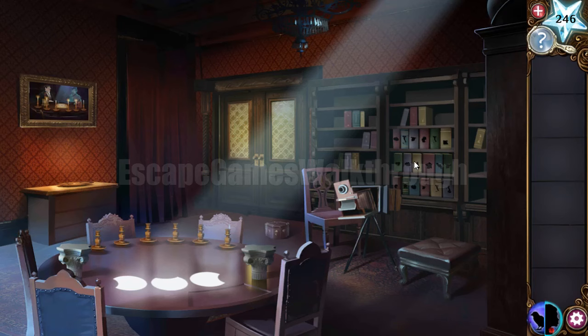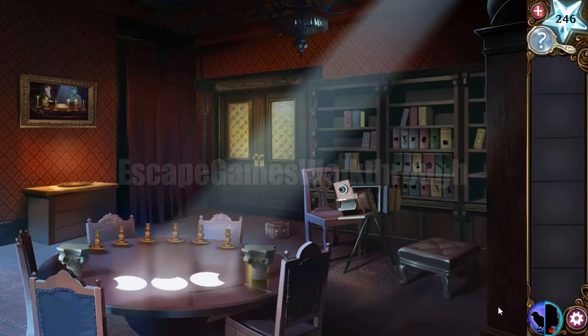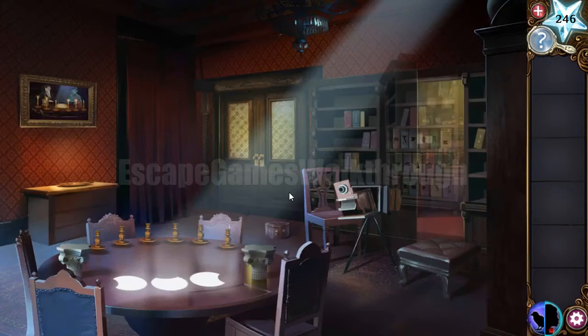Let's look at these books — they have shapes of different countries and different numbers of lines. One line is Great Britain, two lines is Egypt, three lines is France, four is Spain, and five lines is Italy. Transforming into the raven, we use the same sequence: Great Britain, Egypt, France, Spain, and Italy. The secret passage is now open.